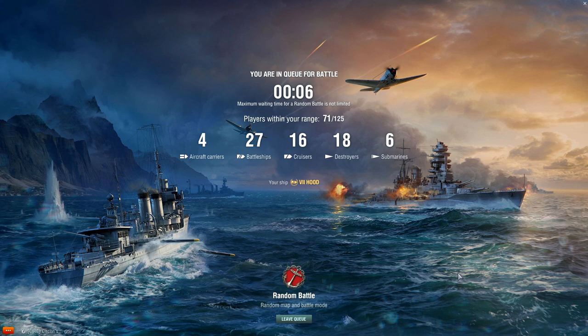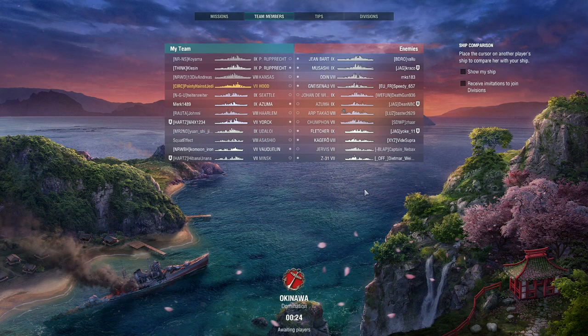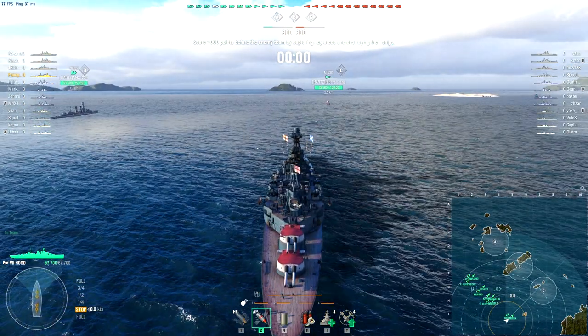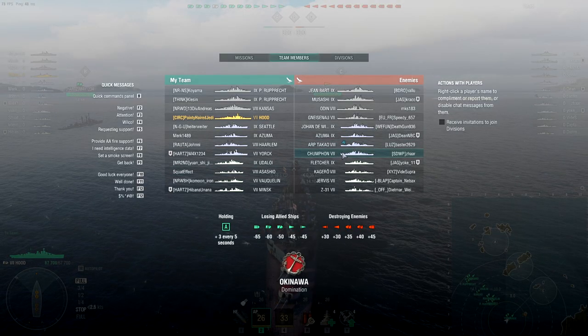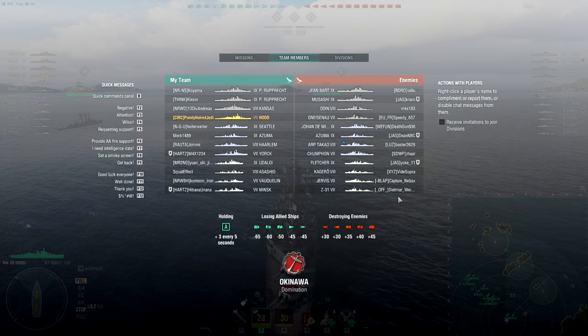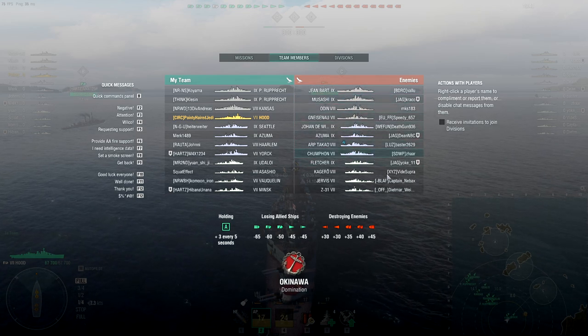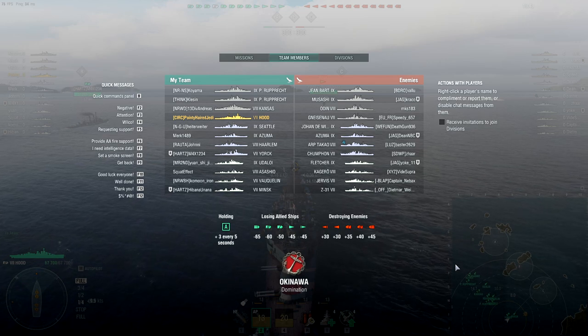Let's give that another go. Probably won't get as good matchmaking this time around but one never knows. Straight to tier nine — oh well. No destroyers, no submarines — that's what I was trying to say. In fact we have a completely even spread: four battleships, four cruisers, four destroyers. In theory I should have a better time against cruisers than most of their battleships, and if I can get broadside on Musashi in the right place, the guns will still be good enough.